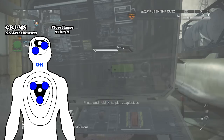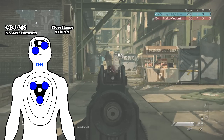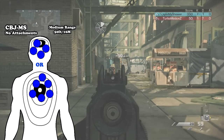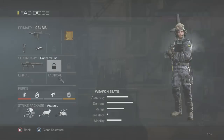At close range, around 20 feet or 7 meters, it takes two headshots or three body shots to get a kill using no attachments. Moving to medium distance, there's a huge damage drop-off — it takes four shots to the head or six to the body, which is way too much at that range. At long range, around 100 feet or 32 meters, there's no further damage drop-off, which is a slight positive, though it's still pretty bad overall.